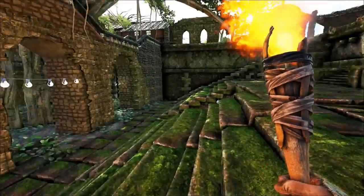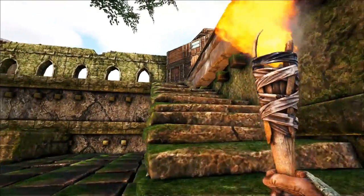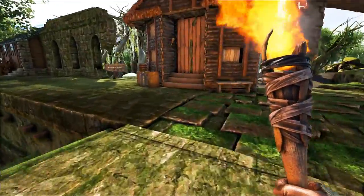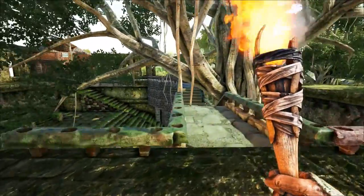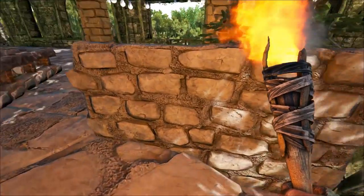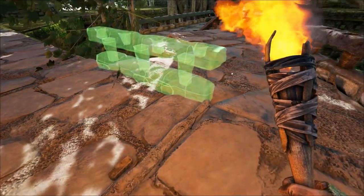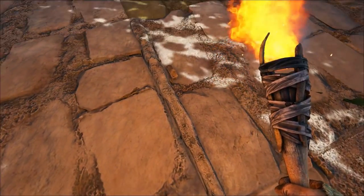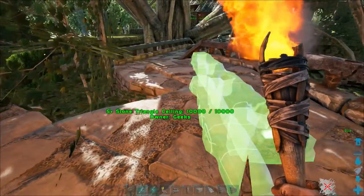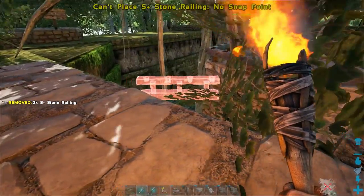Before spamming buildings, I need to get the bridge worked out. The idea was to have the bridge curve and meet that little arbor, which would frame the area we're going to spam buildings onto. I had to improvise the bridge originally to dip down under the tree branch — it went straight through the foliage. We've shifted that now. Let's pick some pieces up and finish off the railings.